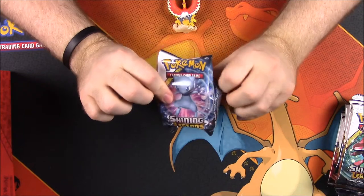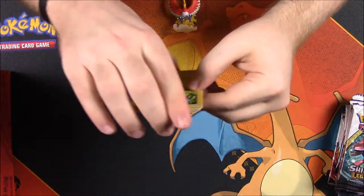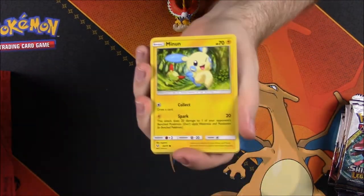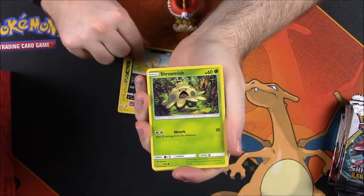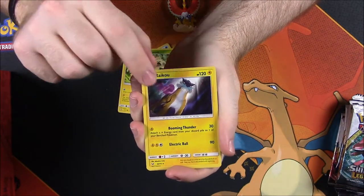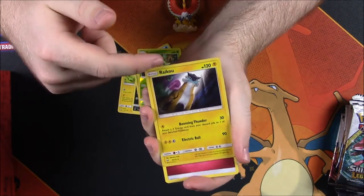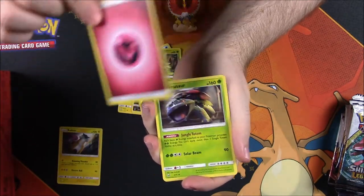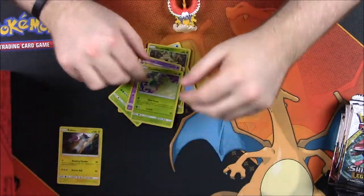Now let's open the 10 booster packs — I'm super excited hoping for some shinies. All I have is Mew so far. First pack we got a Mew, then Meowth, Jynx, Scraggy, Shroomish, Qwilfish, Shroomish Reverse Holo, and a Raikou — one of the rares I needed. All rares in this set are holos which is awesome. Then we got a Fairy Energy, Venusaur — one of my favorites — Arbok, and Carnivine.